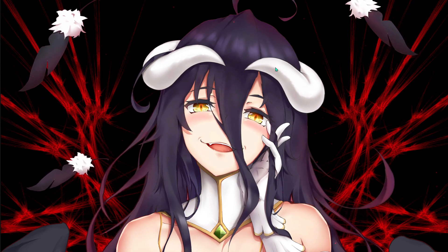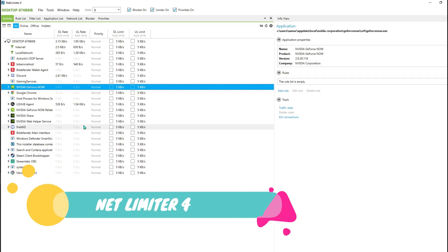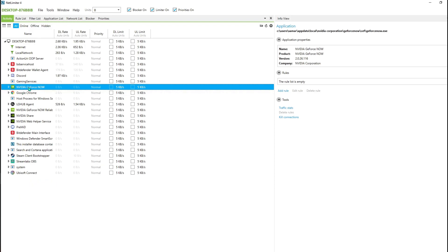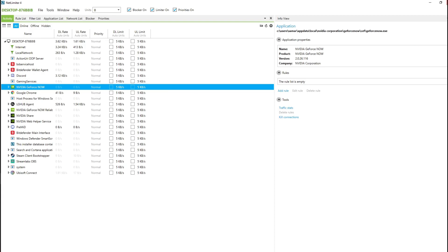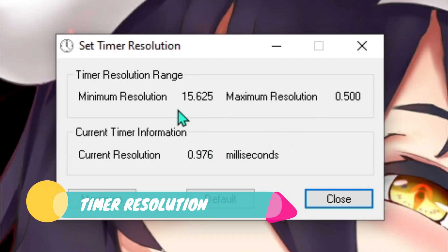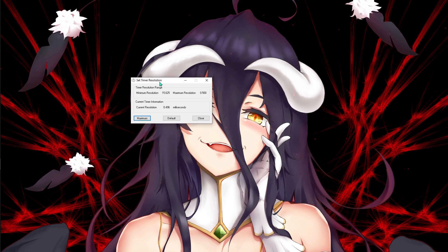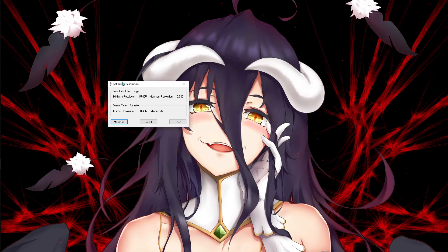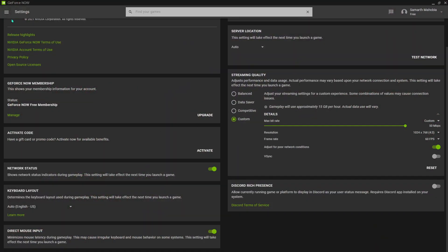Now, download two applications — I'm leaving the links in the description below. The first is NetLimiter 4. After downloading, find the Nvidia GeForce Now process, click on 'Normal' and change it to 'Critical', then hit Save and close the app. The second is Timer Resolution — simply hit Maximum and then close it. When you're back on GeForce Now, launch your game and you're done.